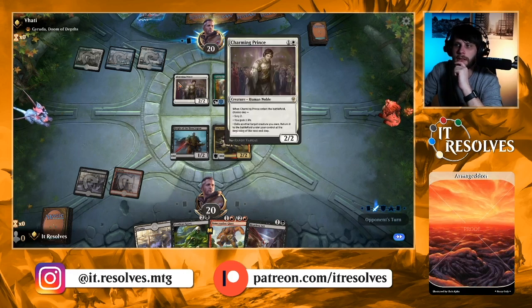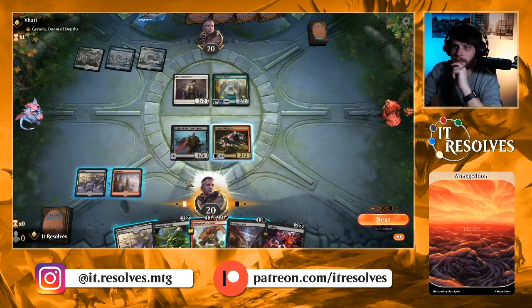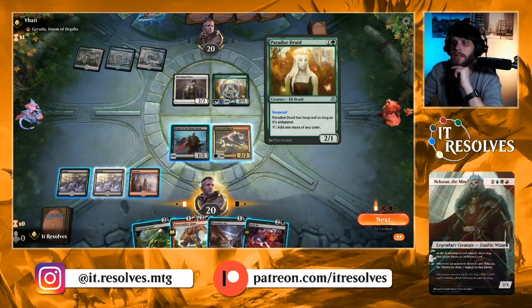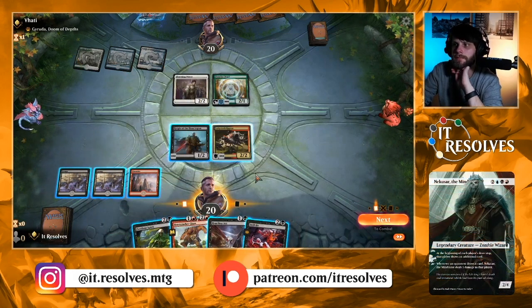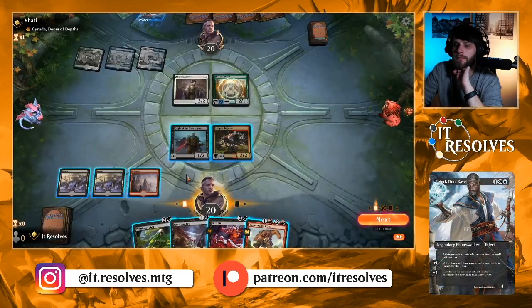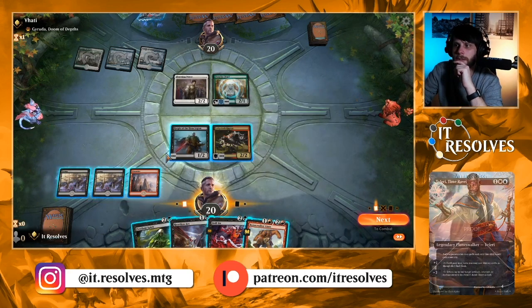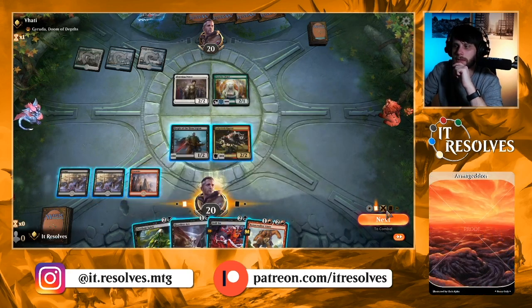They do get to swing in. We could trade here, though that's obviously pretty much not good. What do we want to do? Debating whether to just play this, or just kind of swing in and see what they do, and then we can Heartless Axe something.